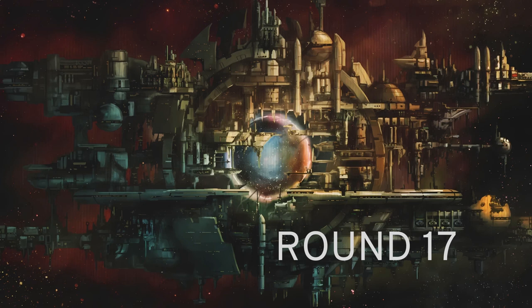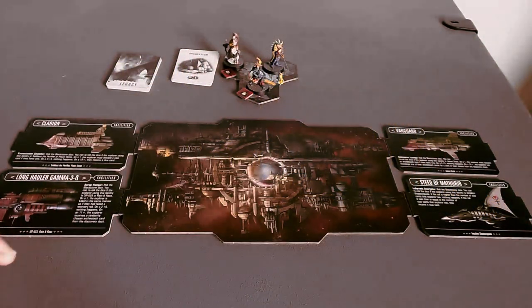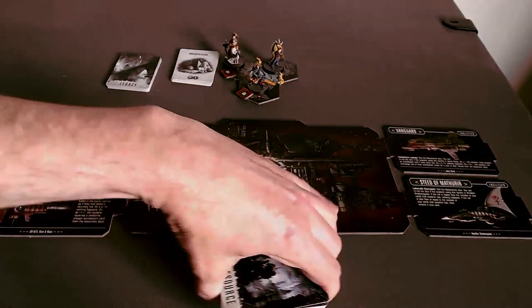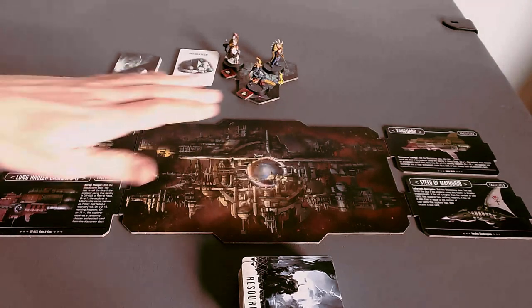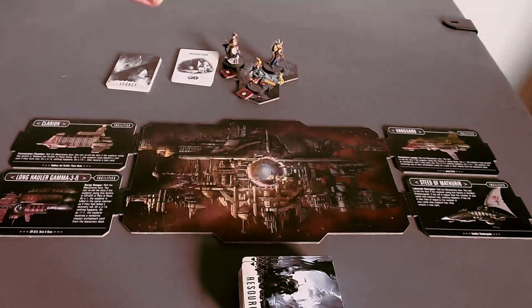This is round Precipice of Blackstone Fortress. Welcome to Precipice! We have returned from exploration, and when you complete an exploration deck of eight cards, you return to the space station area around the Blackstone Fortress.